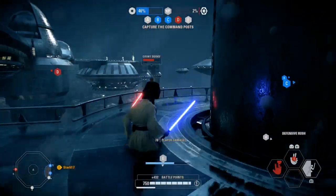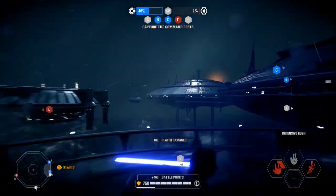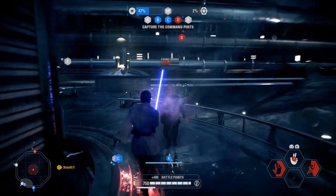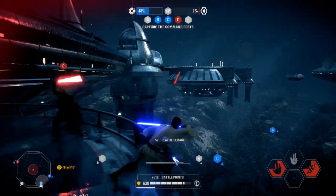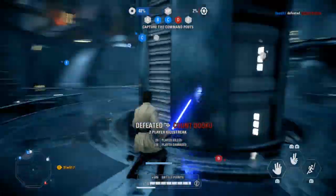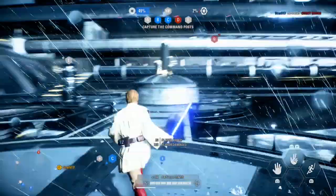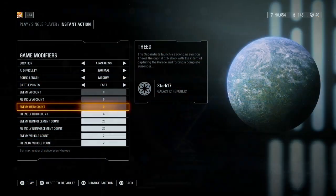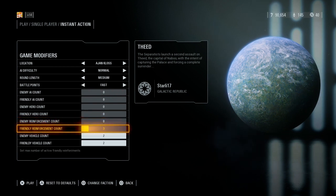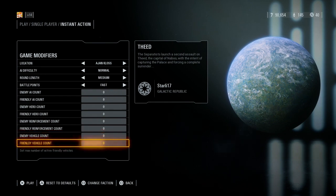On top of being able to set the number of heroes that appear on both your team and the enemy team, you can also set the reinforcements for both teams. You can have the enemy team full of reinforcements and heroes and your team with none, or vice versa. DICE has given us almost limitless customization options since there are a number of different parameters you can set to make the match exactly what you want. The only thing it's missing is the option for cross-era heroes and the ability to select what types of heroes show up on the battlefield, regarding whether they're blaster heroes or lightsaber heroes.